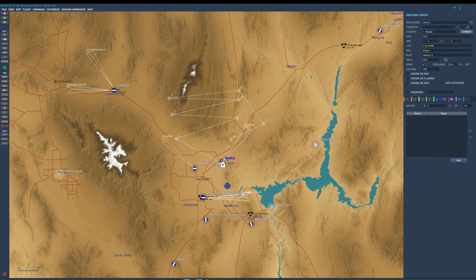The next tab over lets you add values to your waypoints. Honestly, I don't know what this does — I've been mission-making a long time and it's not mentioned in the manual. It's a DCS thing that I think is going to come into play a little later on.